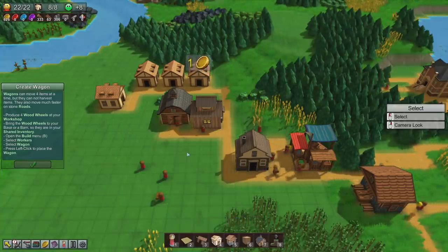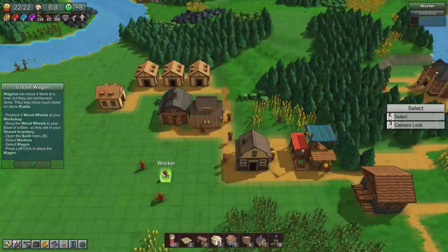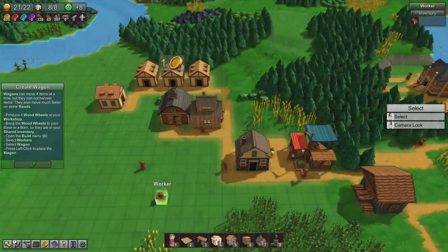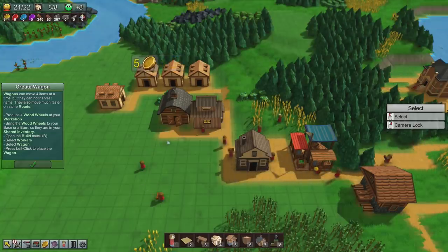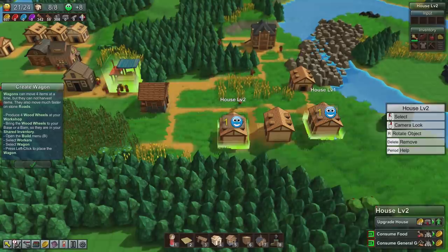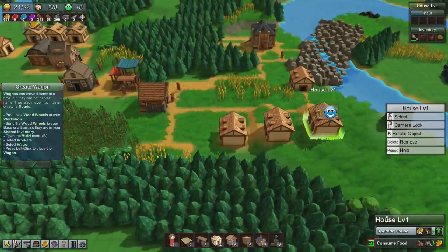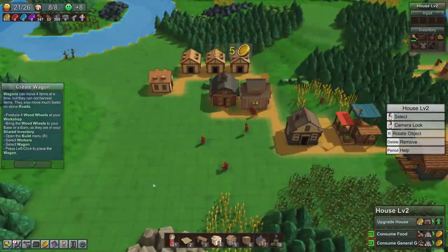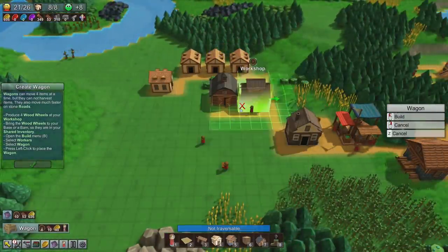We need another population — we're full on houses. Can we delete a worker? Yes we can. Maybe upgrading houses is the way to go. Upgrade another house — oh, it does give us more population. Perfect. Plenty of population. Let's make a couple of wagons.